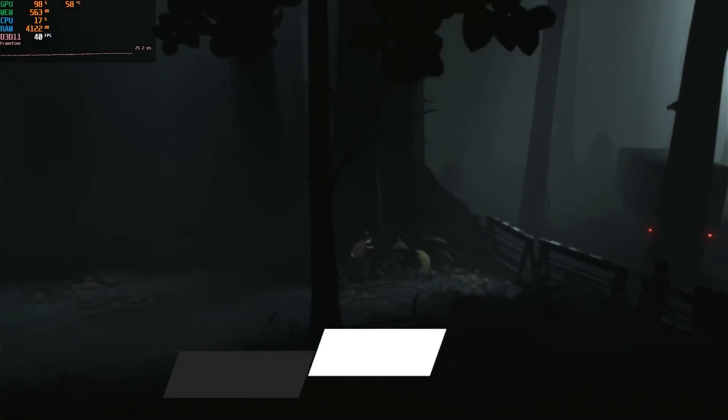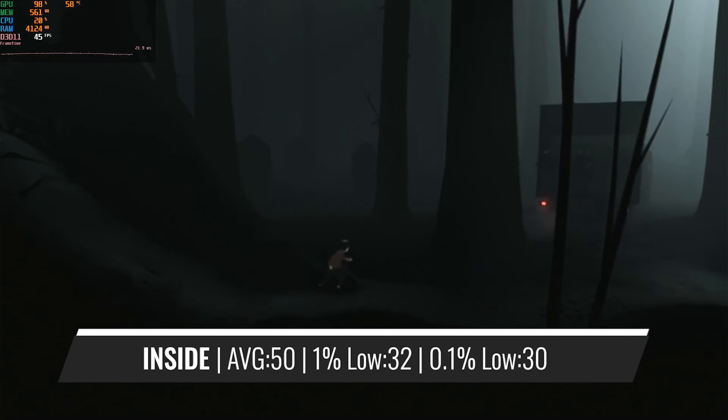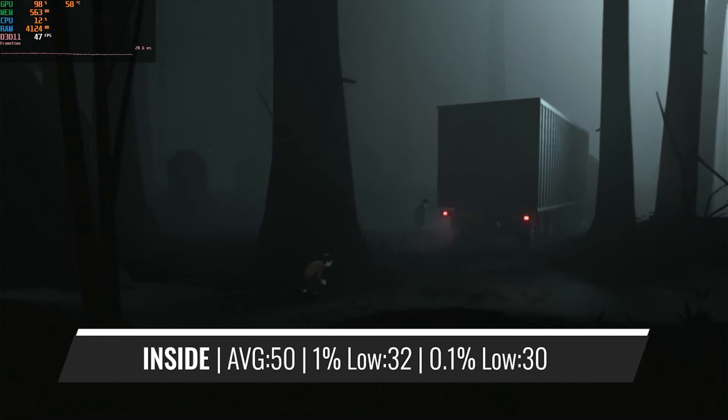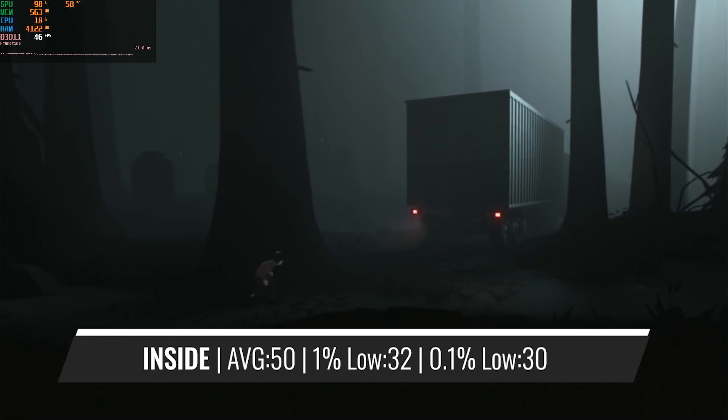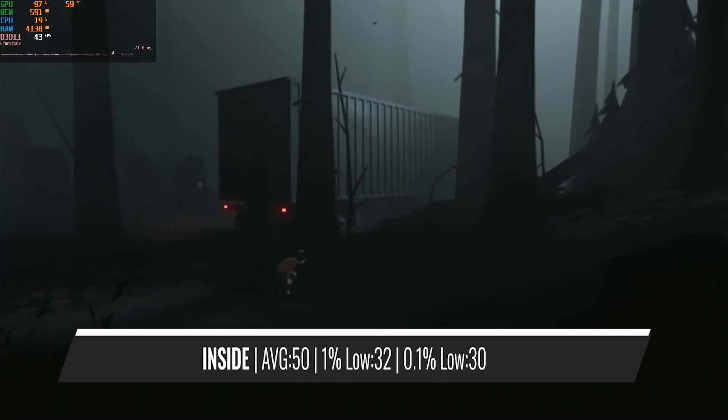Next up is 2016's Inside, an indie title with a very interesting story. This game doesn't really have any settings to choose from, just the resolution. So to get stable FPS, you need to turn down the resolution to 720p. But honestly, considering the game, you can also use higher resolutions.